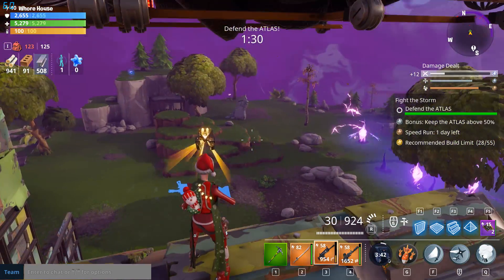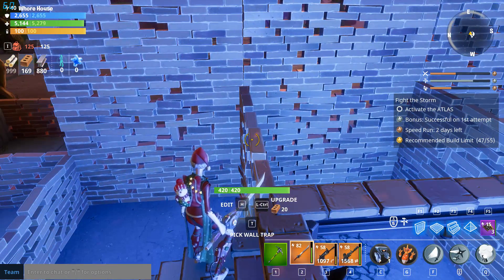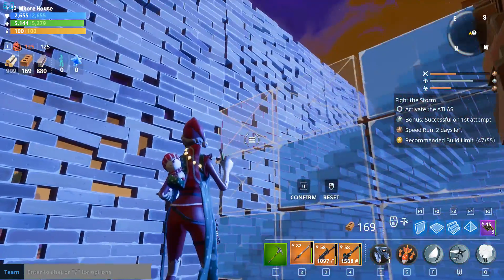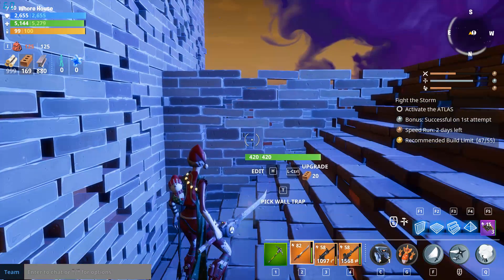Anyway, today we're taking a look at the Tire Waterfall Trap. This trap is actually pretty easy to build and is fairly effective if implemented correctly — keywords on the 'implemented correctly' part, as this trap does kind of require a certain area to build in.